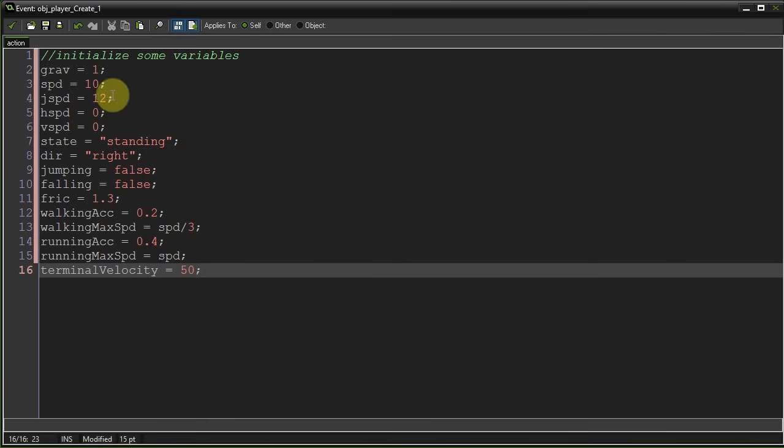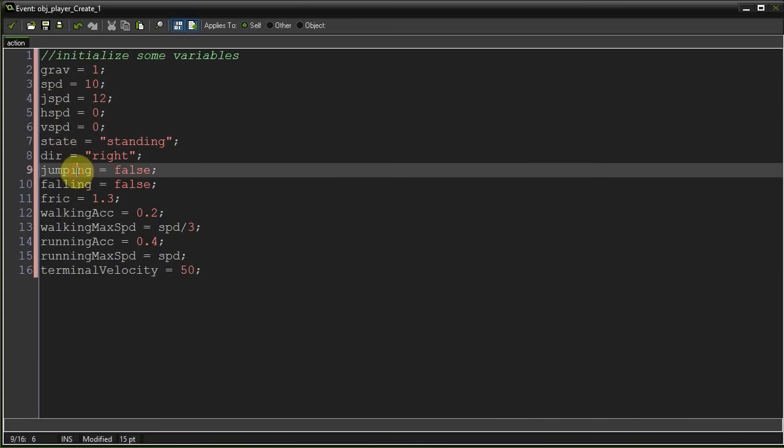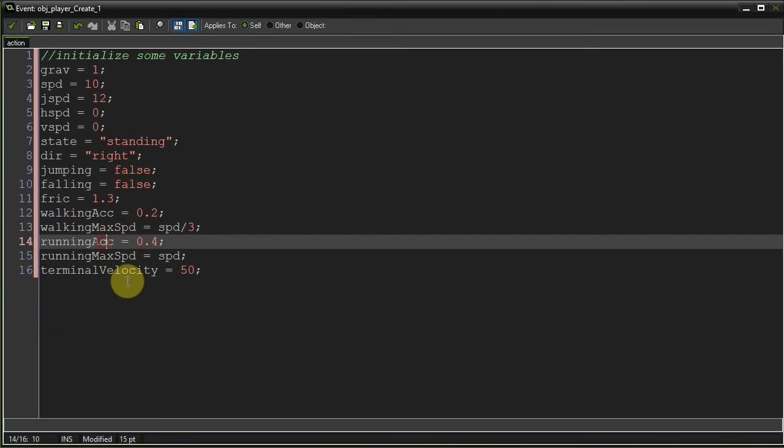So those are all the variables we'll need throughout this series: gravity, speed, jump speed, horizontal speed, vertical speed, our current state, which direction we're facing, are we jumping, are we falling, what's our friction, walking acceleration, walking max speed, running acceleration, running max speed, and our terminal velocity when we fall.